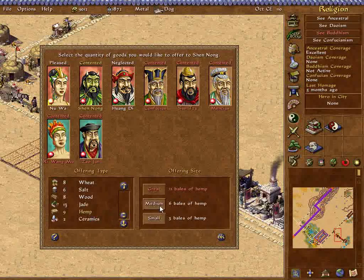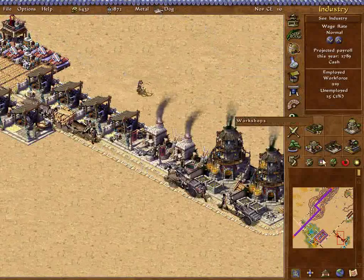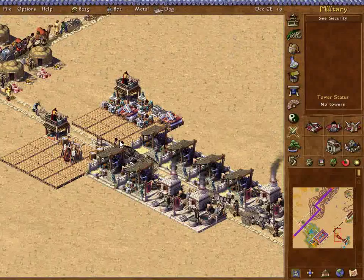Even though it should even itself out because I'm buying 24 and selling 24 — in theory it is going to do that. I think selling weapons will be a little bit more productive than just selling the steel outright. It's worth quite a bit more.